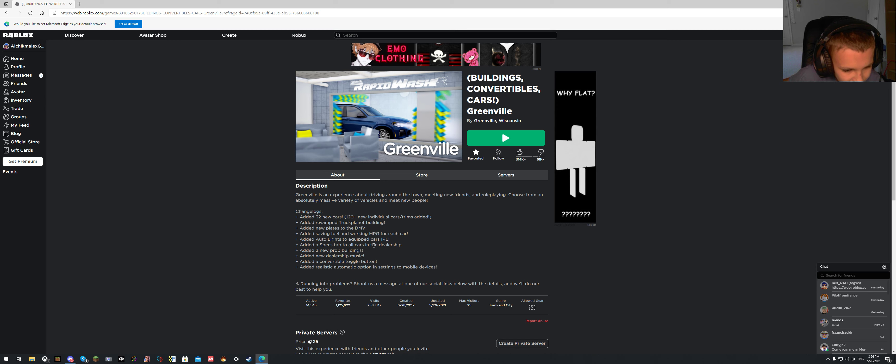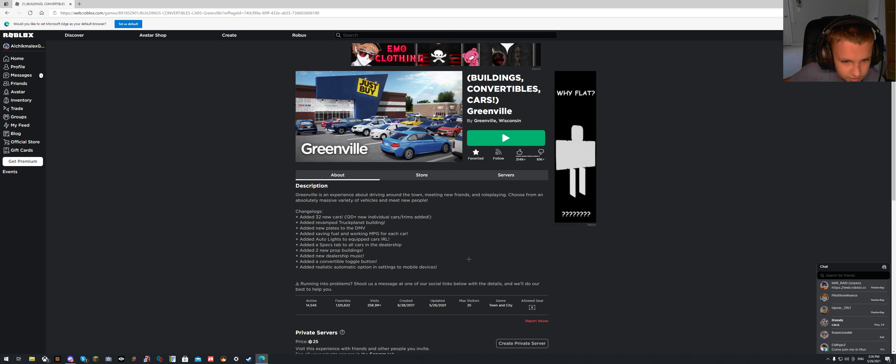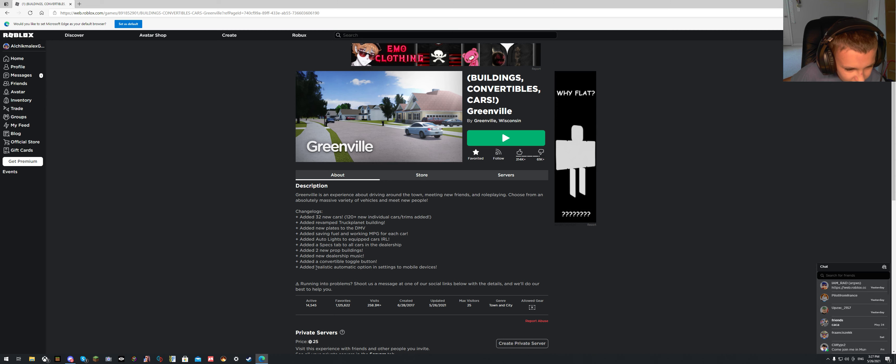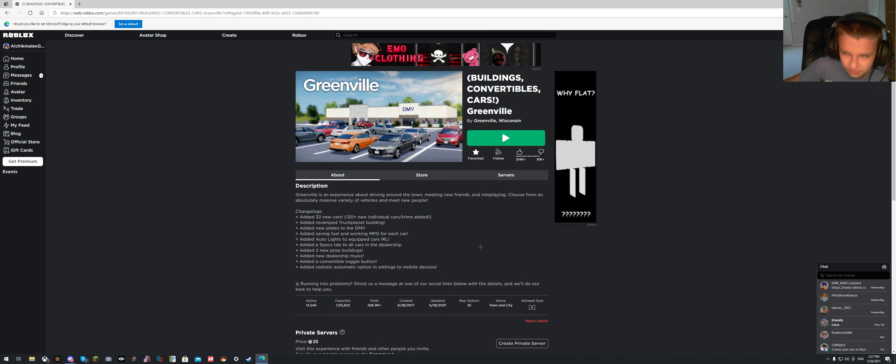Added a specs tab to all cars in the dealership — I think it just tells you how the car performs. Added two new prop buildings. Added new dealership music — nice. And the one I've been waiting for: added a convertible toggle button so you can do the roof.